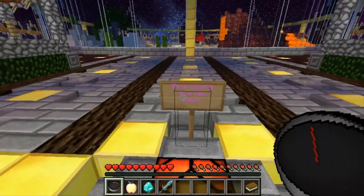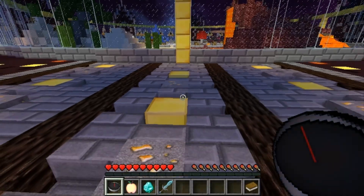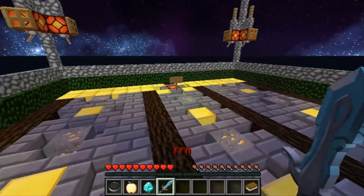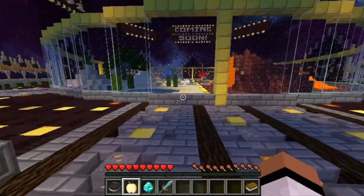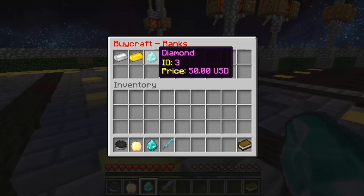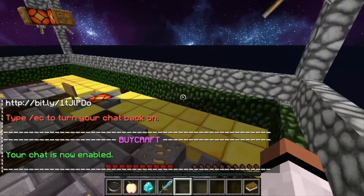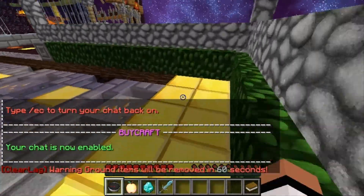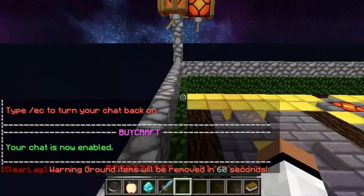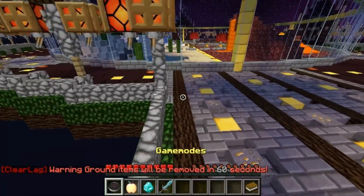Now time to get to the 100 subscriber giveaway, which you've all been waiting for. I am giving away the best rank on here that you can get — it is worth $50, it's called the Diamond rank. What it has: hats, fly in the hub, colored nicknames with strikethroughs.